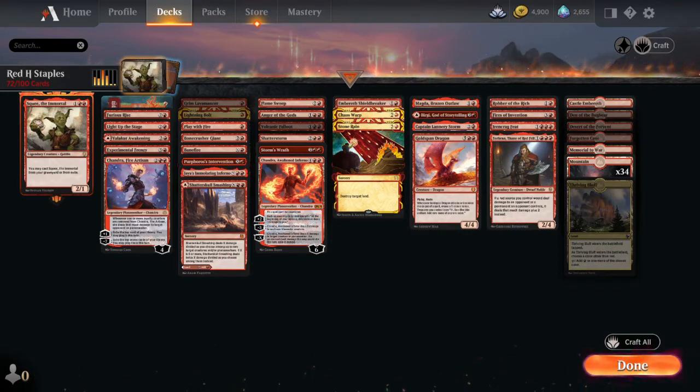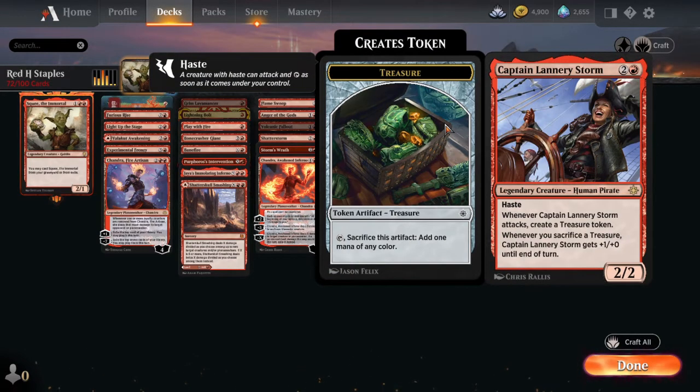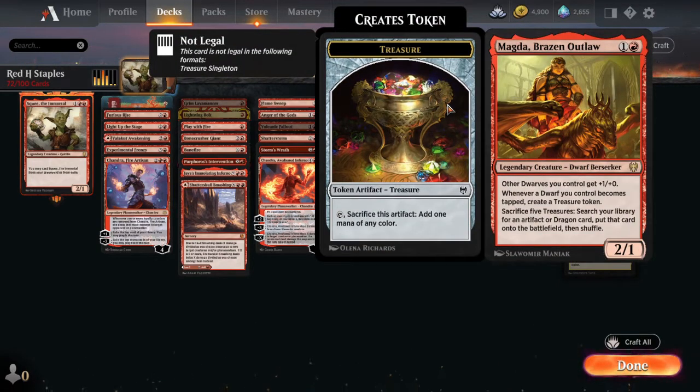Win conditions — there's not a lot of that going on. But we will go through everything. Let's start off with the ramp, because there are a couple things that do ramp that I'd like to note. First, Magda, Brazen Outlaw. Whenever she or any other dwarf becomes tapped, you create a treasure token — pretty much just a cheaper version of Captain Lannery. When Captain Lannery attacks, you get a treasure token. If you have other dwarves, you can get more advantage. You can also sacrifice five treasures and search your library for a dragon and put it on the battlefield. But more importantly, you want to make treasure tokens with Magda.